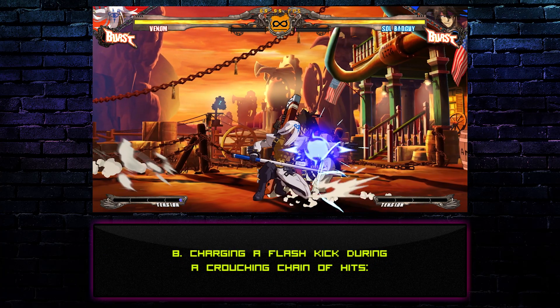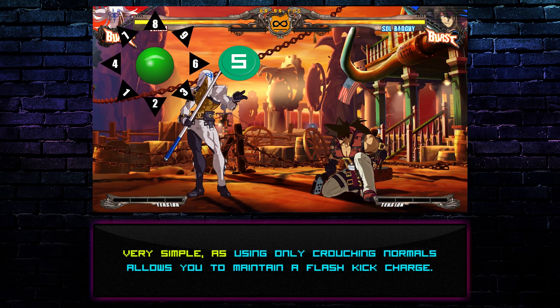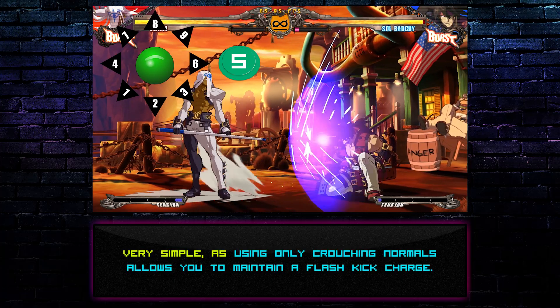Technique 8: Charging a Flash Kick during a crouching chain of hits. Very simple, as using only crouching normals allows you to maintain a Flash Kick charge.